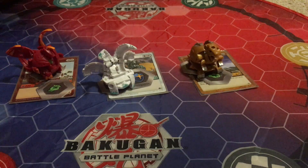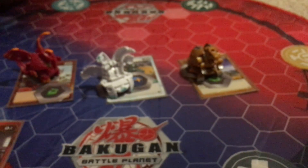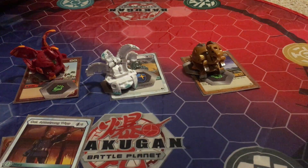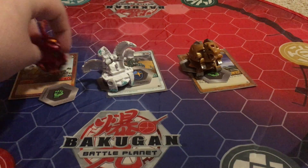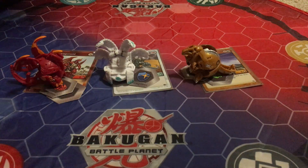Finally, we have the hero cards — four total. Starting with the Pyrus one: Bill Cuso, two cost — when an opponent plays a flip card, you may draw a card. Colonial Armstrong is a three cost — when one of your Bakugan attacks, draw a card. Good draw support. Two copies of Sharjah Ronan — one cost, when your Bakugan opens, it gets 100 extra B power. You can play it on your first turn to get an extra 100 right away. So that is my Pyrrhus Chaos Dominance deck with Arliss Trox. Till next time, bye!